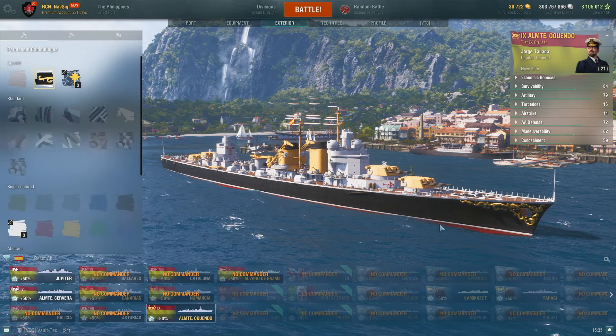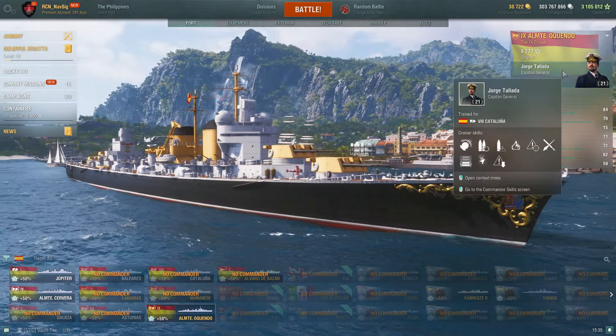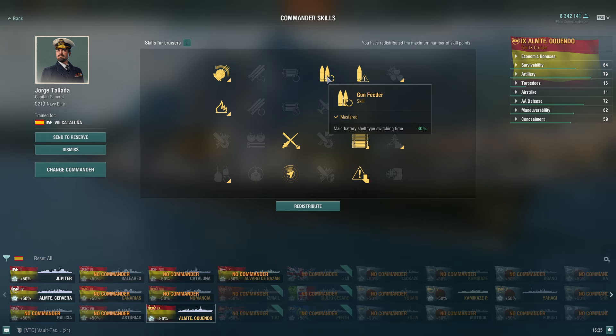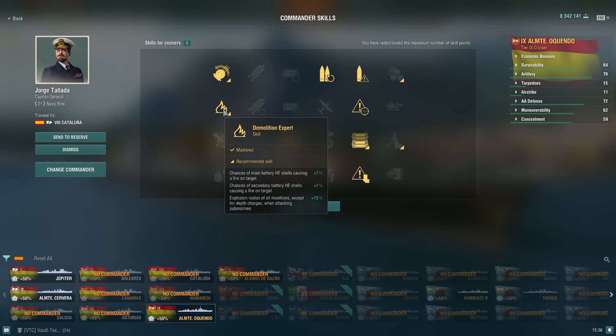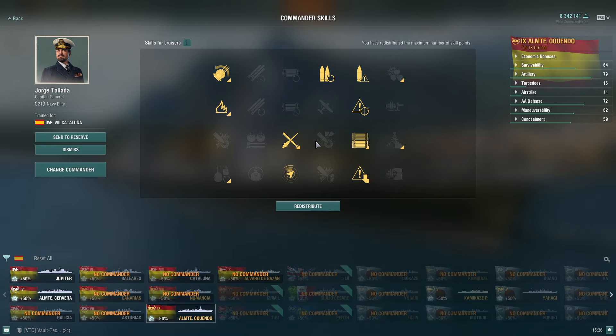Exterior — Wargaming's art department, I've got to give them a thumbs up. Look how beautiful this ship looks and the detail. They do a phenomenal job. Captain: I take Grease the Gears because the turrets are so slow, and I take Gun Feeder because I've switched ammunition multiple times. I take Incoming Fire Alert — I want to juke and jive. Priority Target — how many people are targeting me? Demolition Expert to set more fires. Superintendent for more heals and hydro. Adrenaline Rush to fire quicker. Concealment Expert. And Radio Position Find is a must-have in cruisers to spot submarines and destroyers.